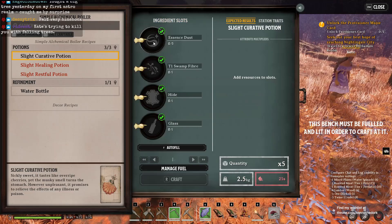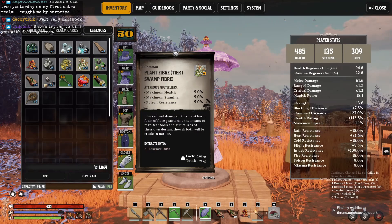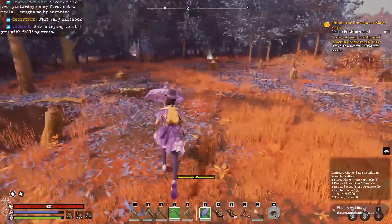And we want to craft this Slight Curative Potion. Now you need Essence Dust, Hide, Glass — those are all easy. But this Tier 1 Swamp Fiber has been kind of confusing to find, so I thought I'd make a video to show you guys exactly where to acquire this Tier 1 Swamp Fiber.